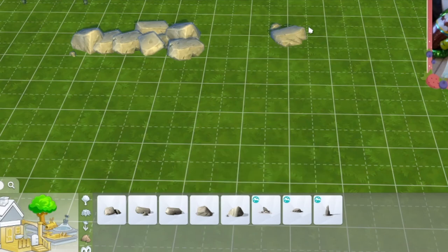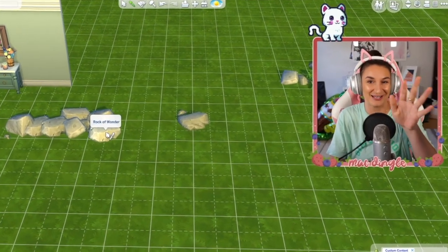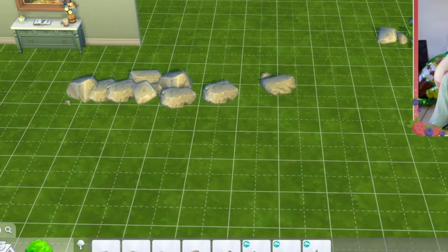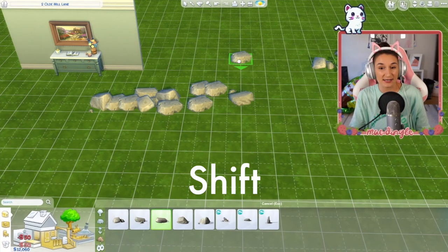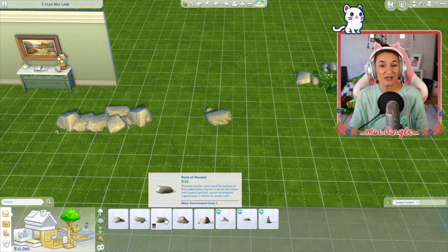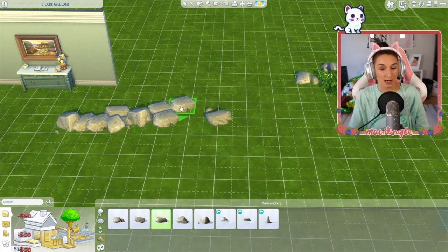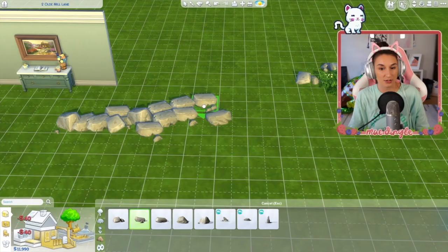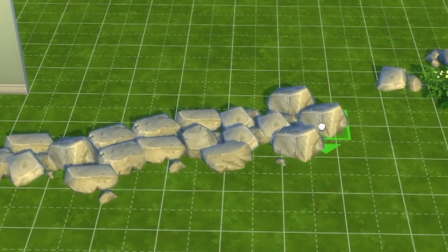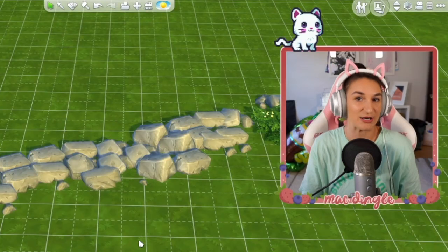The very last tip is about placing a lot of the same item at once without going back to the catalog every time. Say you've got a river and you want to line it with rocks. Even with Alt it feels like a lot of effort going back in each time. I just learned this: use your dropper tool, hold down Shift, and now you don't have to go back to the catalog ever to keep placing that same rock. Even better — hold down Shift and Alt at the same time and start placing rocks wherever you want. It becomes really easy to line your whole river with rocks within a matter of seconds.